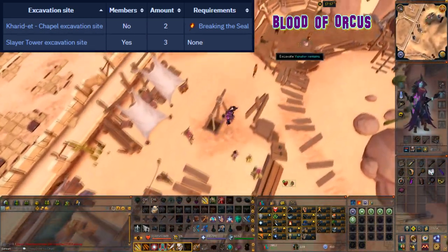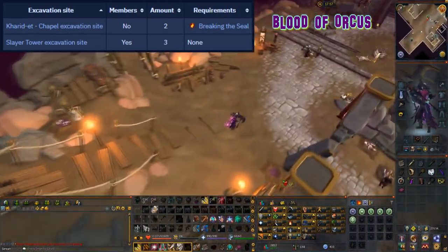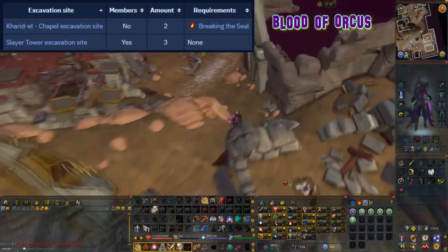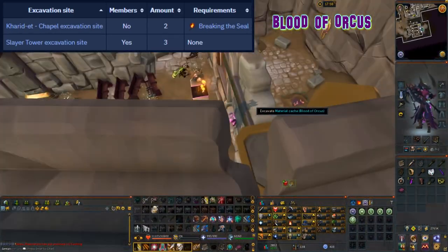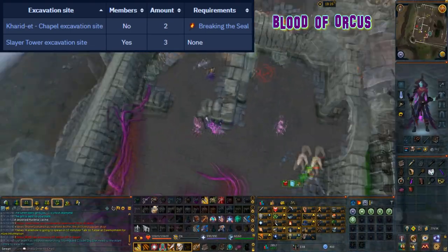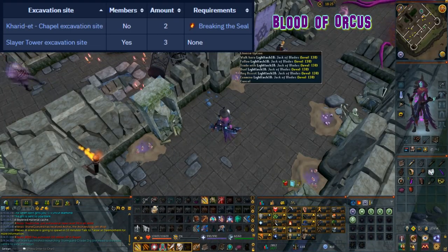This material can be excavated at level 58 arc and can be found at two locations. The first location is at the coward chapel excavation site, which requires breaking the seal mystery to be completed to access — there are two caches here. The other location is at the slayer tower excavation site which has three caches.